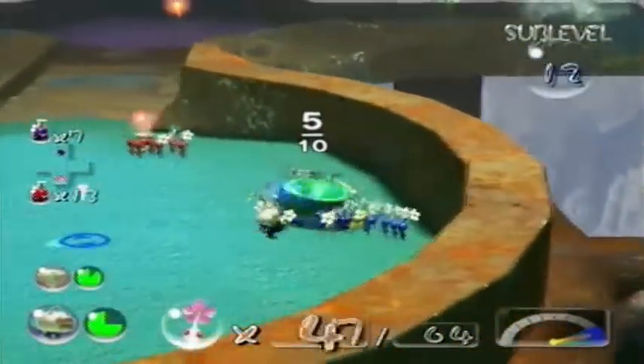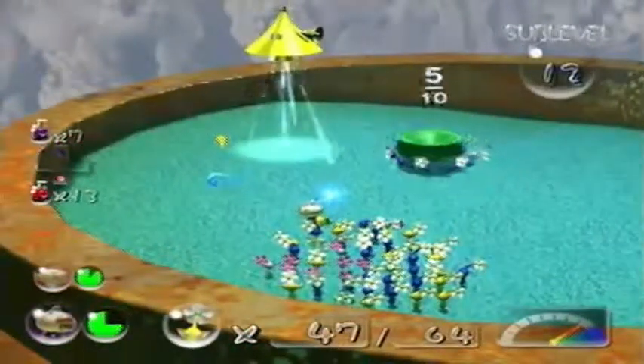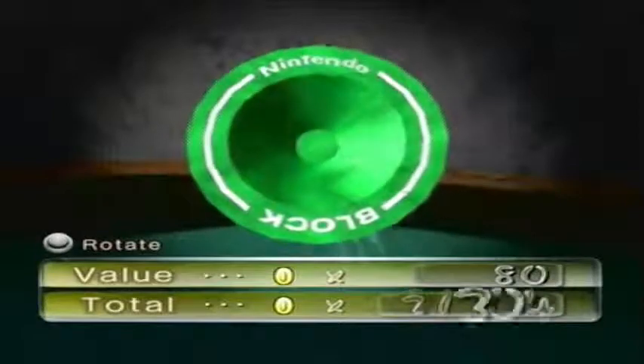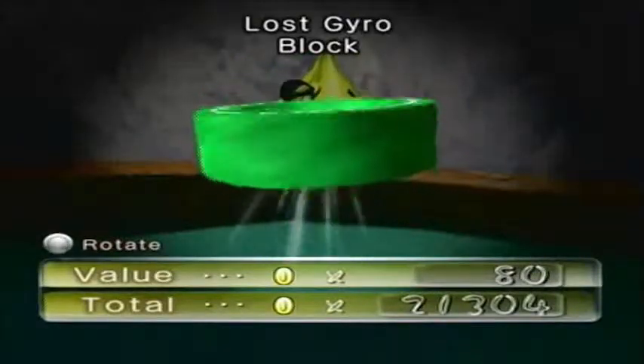Easiest boss ever. You're a distant glint beetle. I like this. This should be my favorite gyro block - why isn't this one the favorite? The green one. Green one's pretty cool. Green's a cool color. Nintendo block, lost gyro block - 80 money. So I guess that makes sense why it's lost.